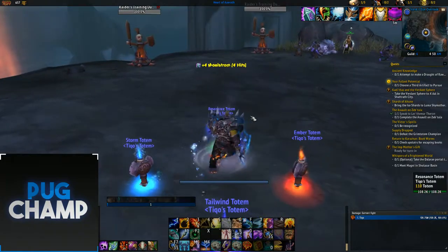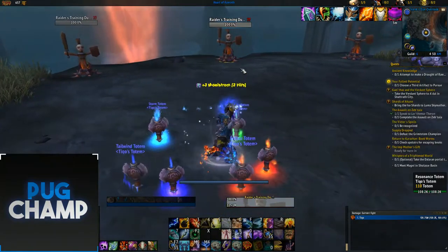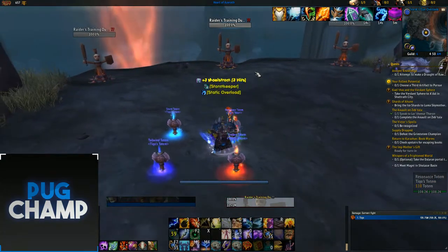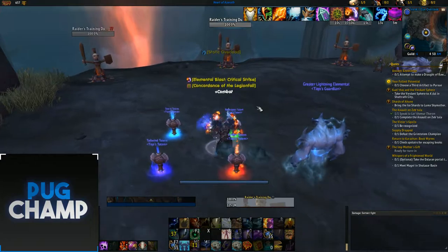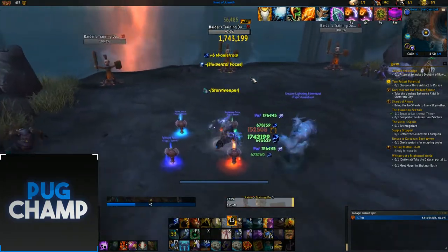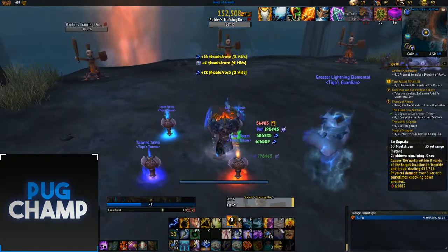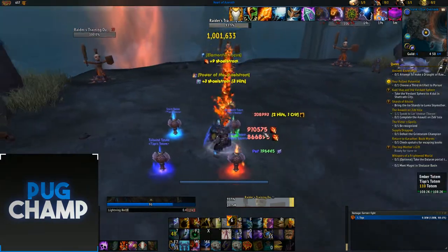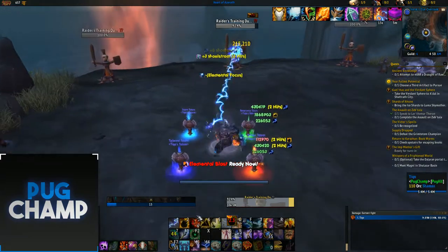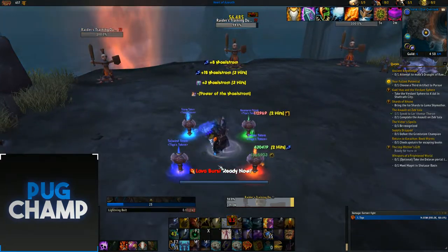Let me showcase it now. You always want your totems up. On pull, I use Storm Keeper straight away so it's up, then Elemental Blast, then Flameshock, and then start using up your charges of Storm Keeper. You want to get Storm Keeper out of the way because you won't be using Lightning Bolts much — only when your Lava Burst is on cooldown, which is very rare.